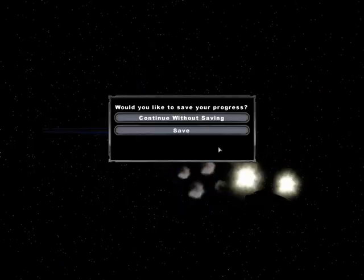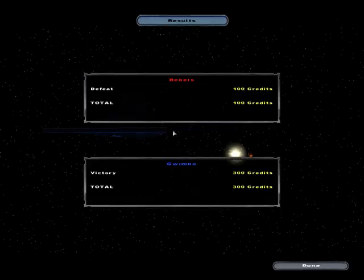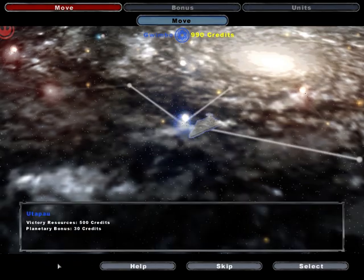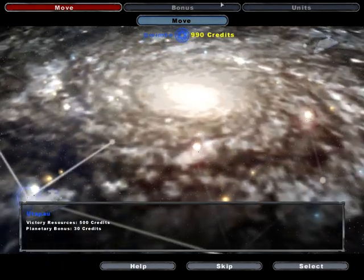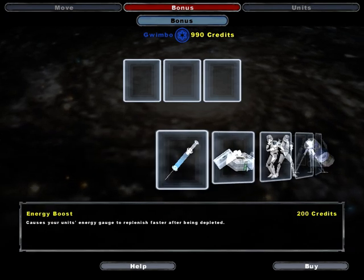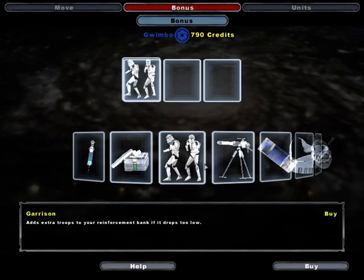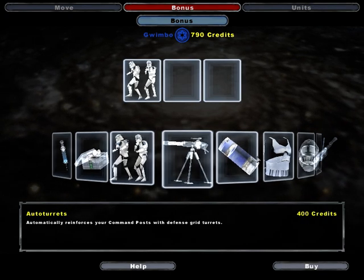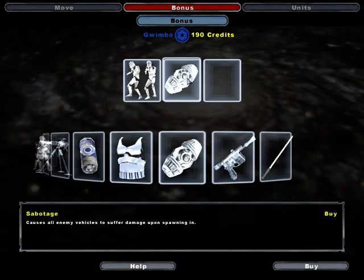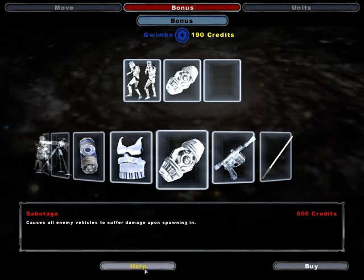One more, couple more turns. Good — as we ran the money, we'd be able to do whatever we want. We have 900 bucks. There've been plenty of different cool bonuses, but I think the best bonuses are definitely garrison — it gives you 50 extra soldiers in ground battles, which is always good — and sabotage, which basically allows you to win any fleet battle, which is nice.